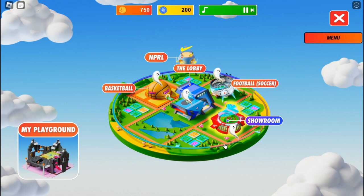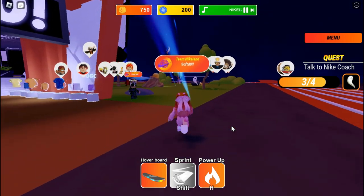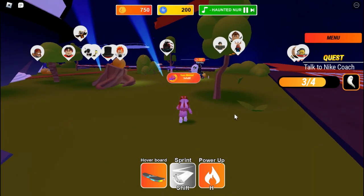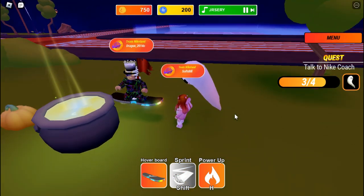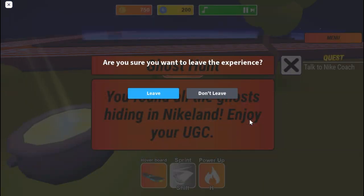Now click Menu and Fast Travel to the football/soccer map. Go to the right side of the building — it's right in front of the cauldron. We got a badge! It says we found all the ghosts hiding in Nike Land — enjoy your UGC item. Let's go ahead and leave the game.